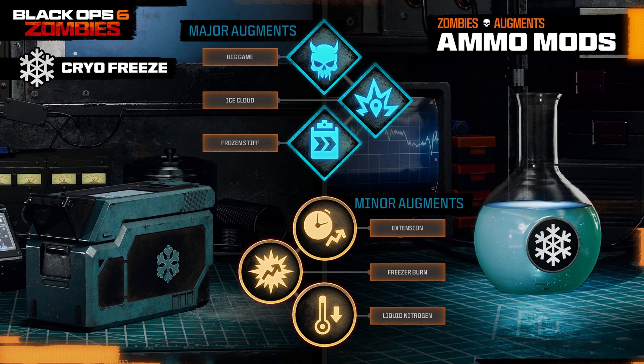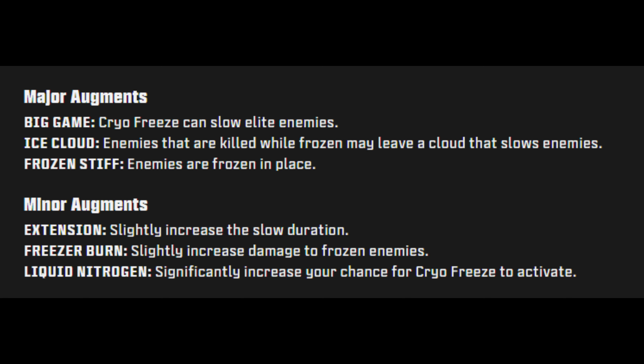Cryo Freeze is available at player level 14. Bullets deal frost damage, and each bullet has a chance to slow a normal or special enemy and increase the damage they receive. Major augments: Big Game — Cryo Freeze can slow elite enemies; Ice Cloud — enemies killed while frozen may leave a cloud that slows other enemies; and Frozen Stiff — enemies are frozen in place. Minor augments: Extension — slightly increased slow duration; Freezer Burn — slightly increased damage to frozen enemies; and Liquid Nitrogen — significantly increased chance for Cryo Freeze to activate.